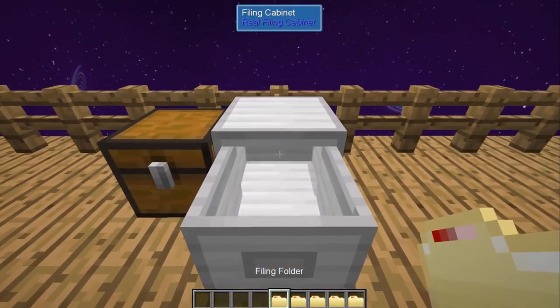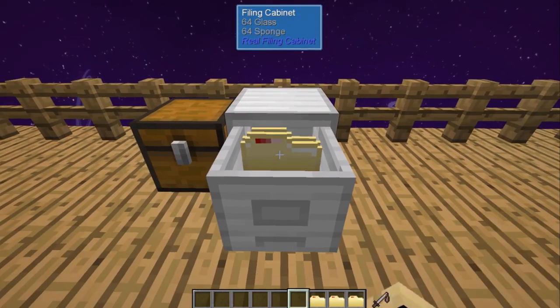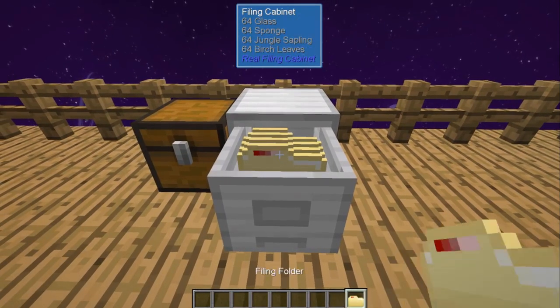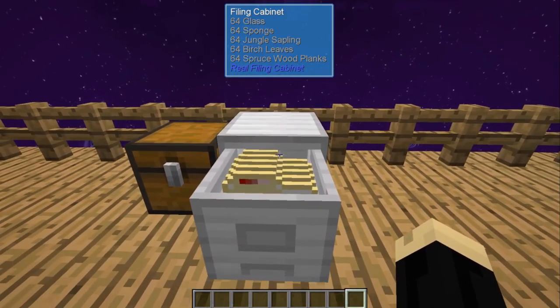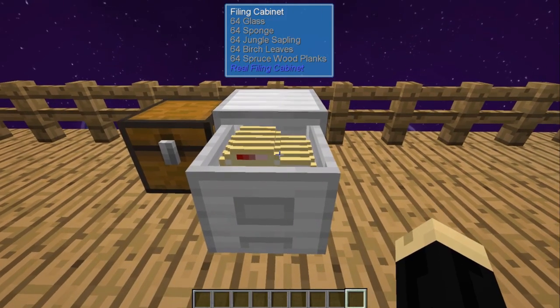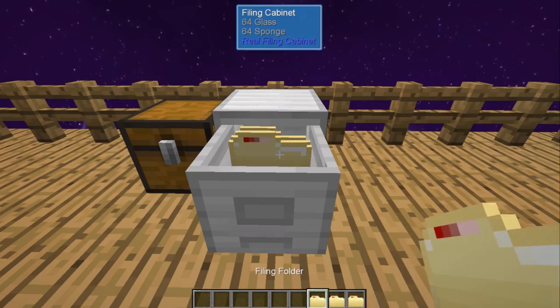Normally when you have your filing cabinet open, just right clicking with a folder with some type of material in it will place that folder inside, as so. As you see, as I'm scrolling over and looking over the cabinet at the top there, it tells me which folders are inside. Now, if I want to pull one out, I can hold down shift and right click with an empty slot in my toolbar and it will pull those out.